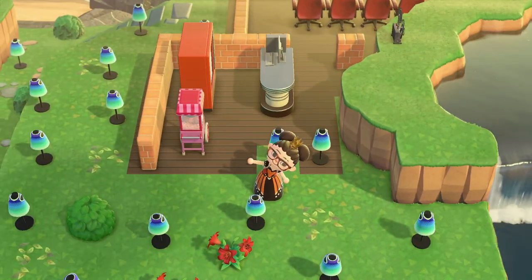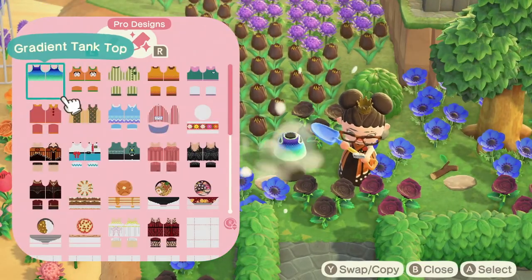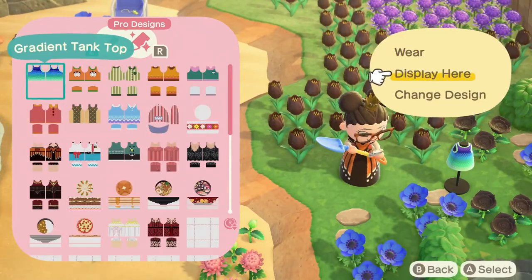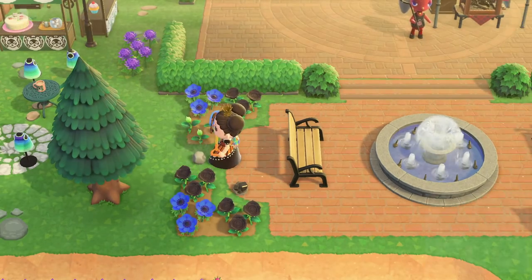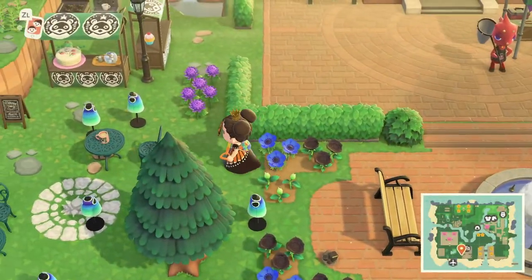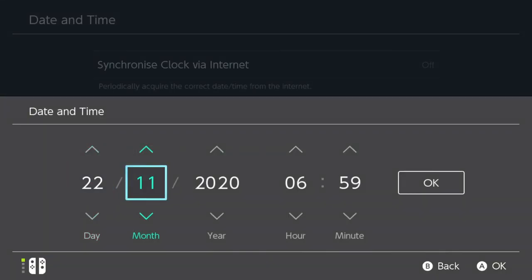I wasn't a big fan of my old rock garden — it was taking up too much space by the river and really limited what I could do with the waterscaping, so I decided to make a circular one instead and see how that turns out. Something to keep note of is that sometimes rocks can spawn in the middle of flowers if you have one empty spot, so it's always good to put something there instead, even if it's just putting a path down.